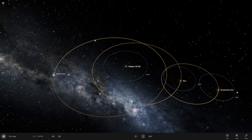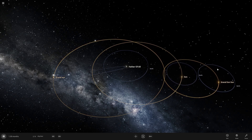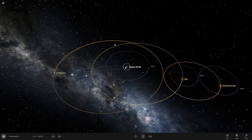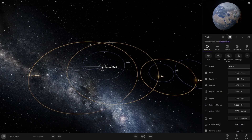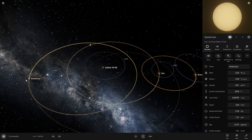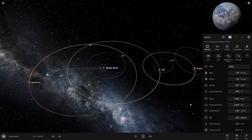You can already see the stretch between the earth here. This is going to get crazy. Why did this earth start orbiting the Father of All and stop orbiting this Grandson? It stopped orbiting Grandson and started orbiting this star here.